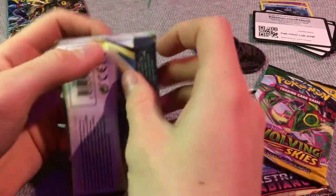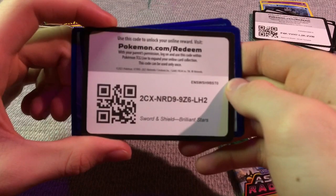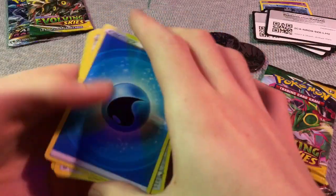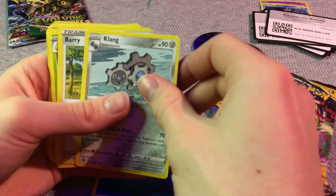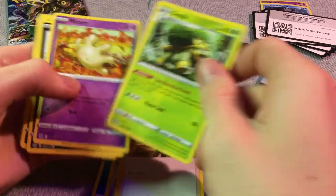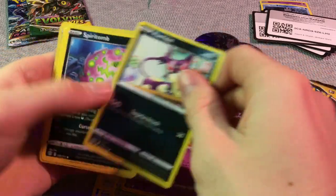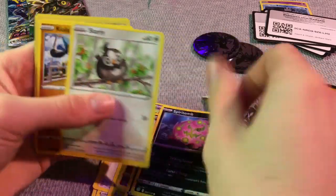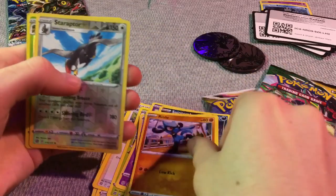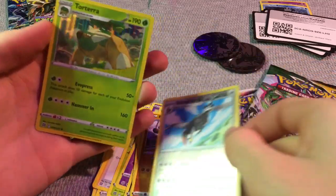Sword and Shield Brilliant Stars. There's that code for you to take. Energy, Klang, Klang Berry, Grotle, Elgyem, Purrloin, Spiritomb, Starly, Riolu — we got a star rafter. That's cool. And holo — that's holo!